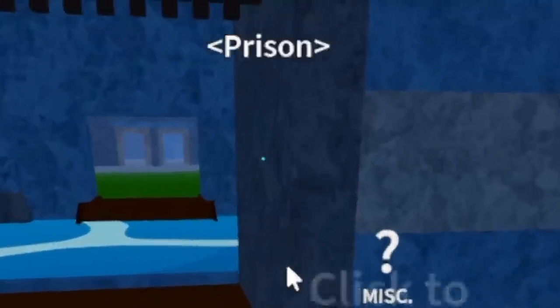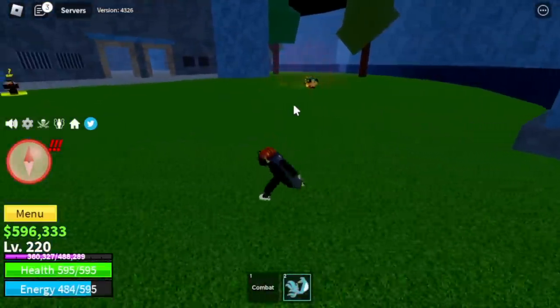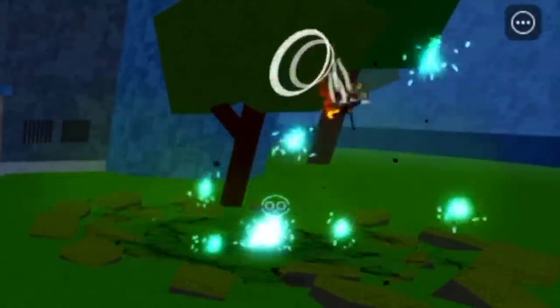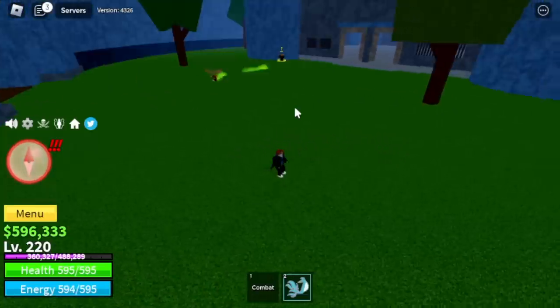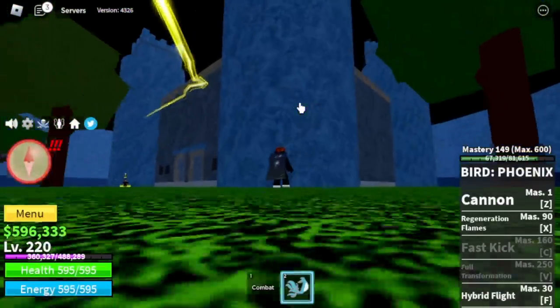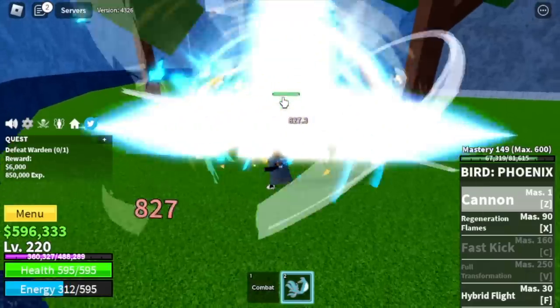For our next training area, it's the Prison. Always be vigilant because this area has lots of server hoppers — for example, a Light Fruit user. There are 3 bosses here: the Warden, Chief Warden, and the Swan. They're very easy to defeat.